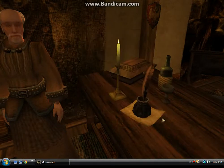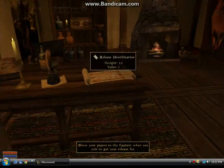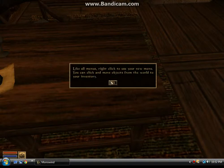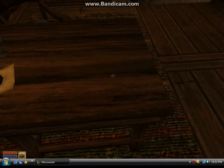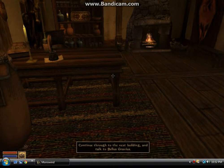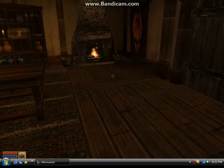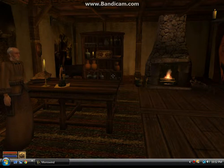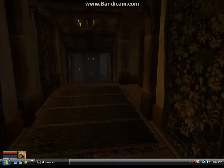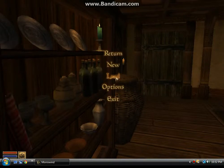Alright, let's do this. I need to grab these — take. Let me open my inventory. CRAP! Continue through to the next building and talk to Caius Cosades. What button is it? I can't see my keybind on it either. F1, F1 — I don't know. How do I crouch? How do I do all these things? Oh, not load — options.